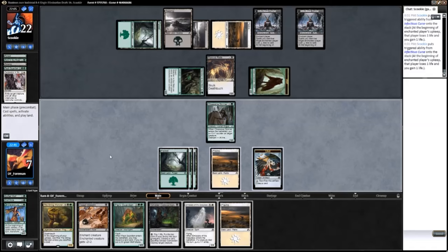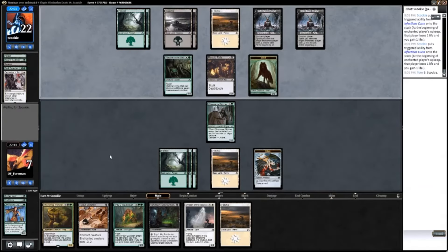So I mean, he swings in, I flash in Pat Guardian, block his wolf with my two-two, double block his Watcher in the Web and kill it. Take one from Rancid Rats, take two more next turn, go down to four. It's the best play I have, but honestly it doesn't matter — that double Infectious Curse is just going to run me over.